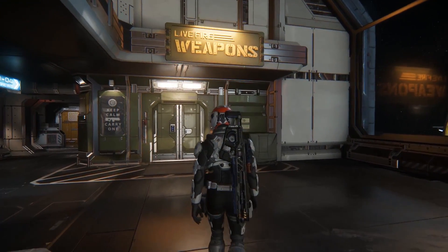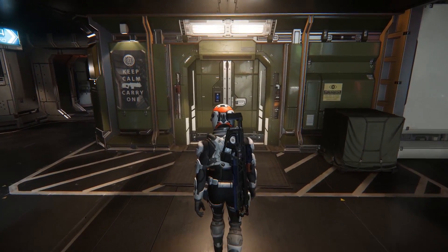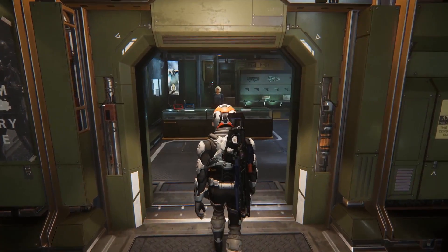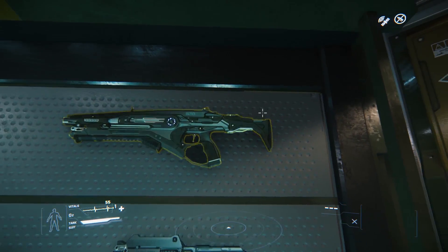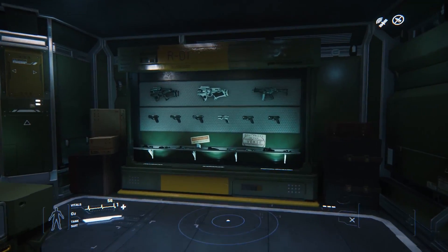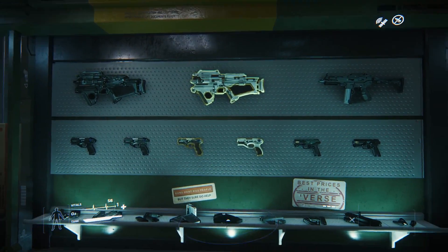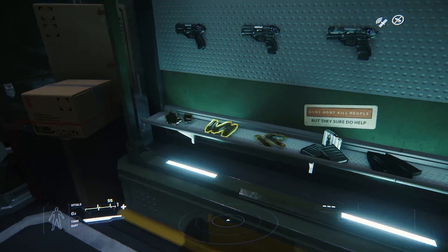It's important to note that for the majority of the basic weapons such as pistols and SMGs, every location sells them. More specialised weapons however are only sold within certain stores. For instance the Gemini Ballistic Shotgun is only sold at Olisar and Levski and not at Grim Hex. Every store sells ammunition of pretty much every weapon, so in a pinch wherever you land you can restock on ammo.